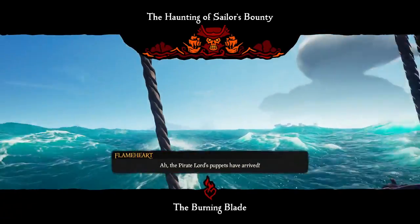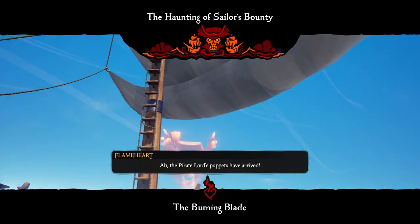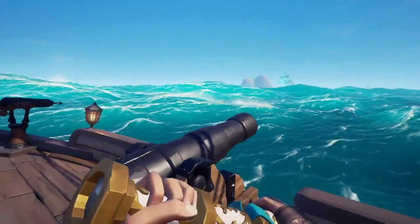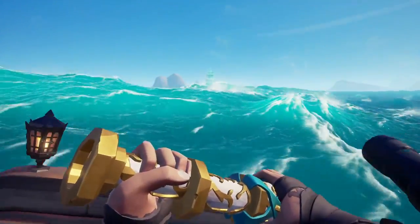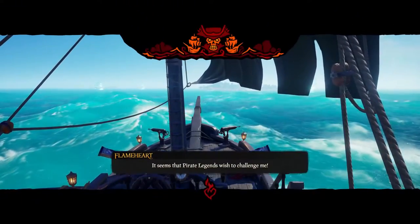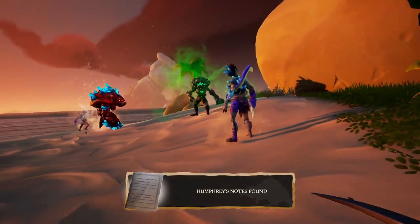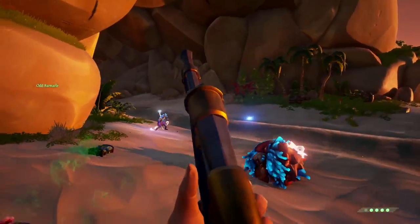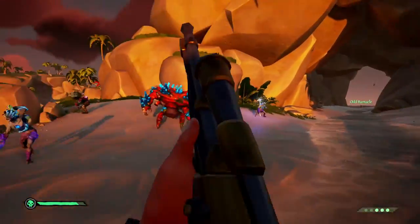World-generated encounters are things which can be randomly generated by the world, such as world events like Skull Forts, Ashen Winds, and Skeleton Fleets. It can also be things as simple as ocean crawlers jumping out of the sand at your feet, or skeleton ships and Megalodons randomly spawning near your ship, ready to sink you.